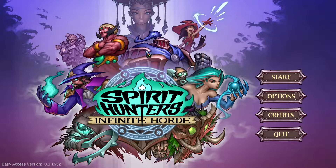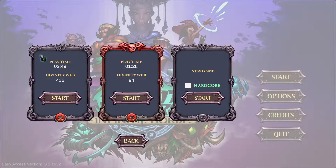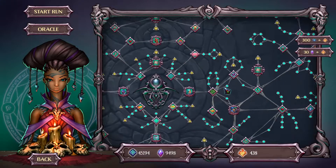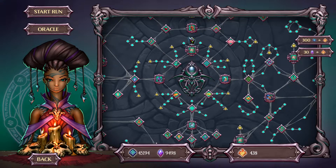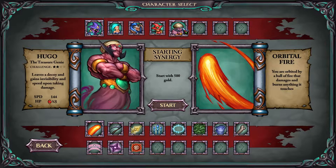Hello everybody, and welcome back to another episode of Spirit Hunters Infinite Horde. Today we are looking at the final map. We did look at it before, but we are looking at the hard version of the cemetery. And then we are going to start looking at the hard versions of the others that have changed. There will be changes, so I'm looking forward to those. But let's get the cemetery out of the way.